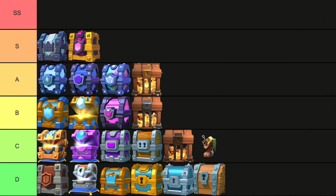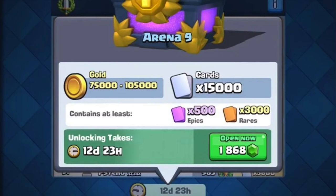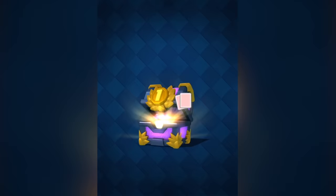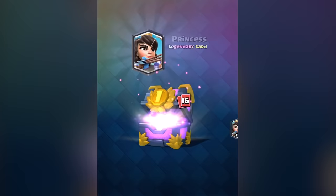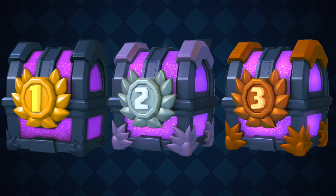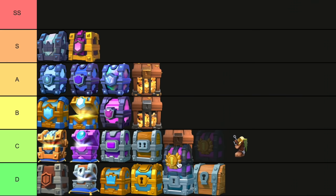2016 First Place Tournament Chest. I actually had to make a new tier for this chest because even though it doesn't exist anymore, it was undeniably the best chest in Clash Royale, and nothing will ever come close to it. 15,000 cards, up to 105,000 gold. At one point, someone got 16 legendaries from one of these — 16 in one chest. That was crazy in 2016, and still crazy in 2022. There were more than just the first place variant, like second and third, but I decided not to go into it because the chest doesn't exist.